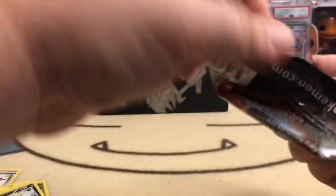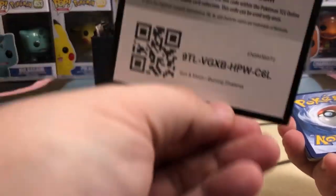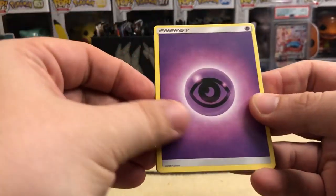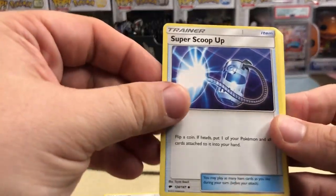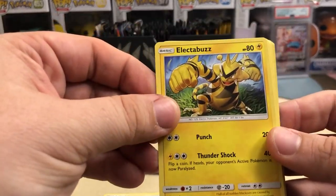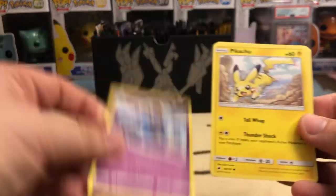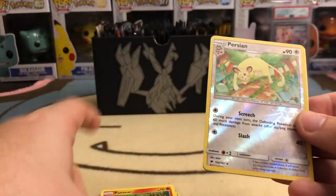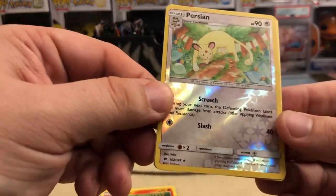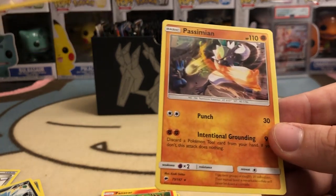Last but not least, Burning Shadows. What do we got? Code card right there. Four from the back, starting off: Psychic Energy, Rotom Dex, Super Scoop Up, Electabuzz, Meowth, Magikarp, Krokorok, always good to see Pikachu, Pangoro, Reverse Holo Persian — that is also a Reverse Holo Rare — and Passimian Non-Holographic.